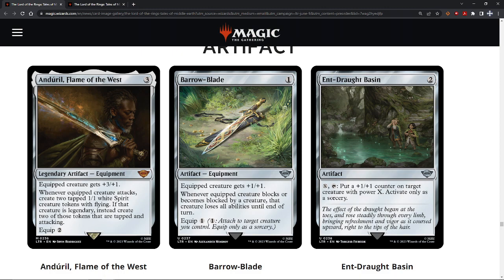Starting with the first artifact: Anduril, Flame of the West. Three colorless for a legendary artifact equipment. Equipped creature gets plus three, plus one. Whenever the equipped creature attacks, create two tapped 1/1 white spirit creature tokens with flying. If that creature is legendary, instead create two of those tokens that are tapped and attacking. It's also got an equip two cost. I gave this a solid B — I might even make this a B-plus now that I've read it some more. I'll give it a B-plus.